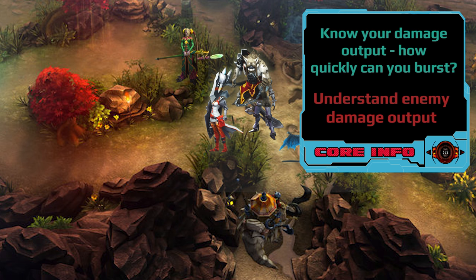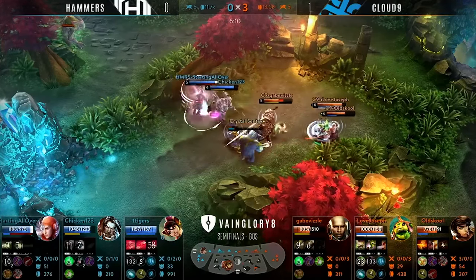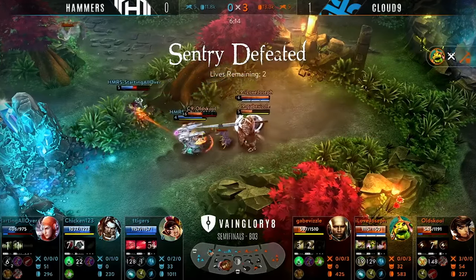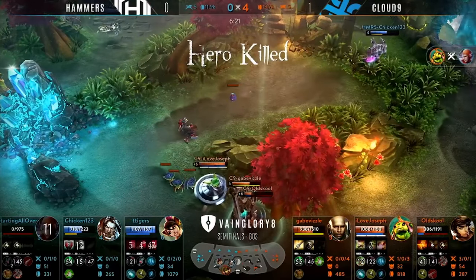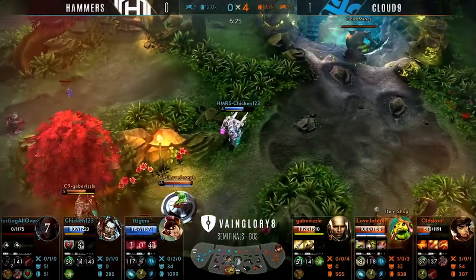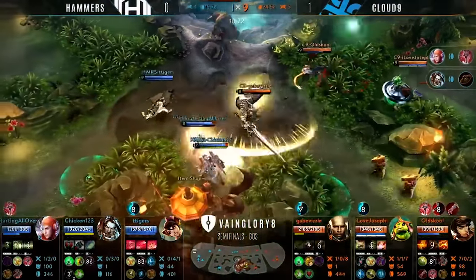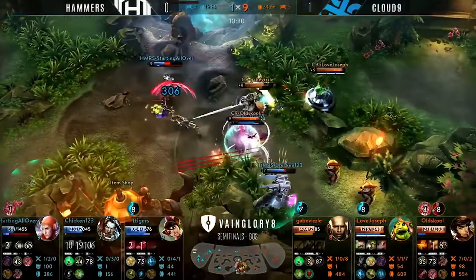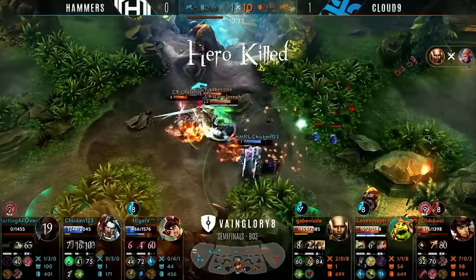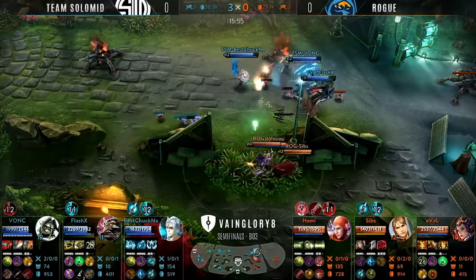Let's have a look at some professional play to illustrate these points. Take a look at the Lance, Gabe Vizel, who had an excellent series in the Vaingloria. In this situation, he locks down Starting All Over and makes it very easy for his carries to jump onto him, then protects his carry with a double Githian Wall. Oldschool actually makes it out alive because Gabe Vizel was able to combine both aggressive and defensive play in one maneuver. In the next clip, he goes aggressive but gets blocked by the Gauntlet, then immediately blocks a Koshka ultimate with a Githian Wall, knocking her out of the stun and allowing Oldschool to continue being aggressive — they end up getting a kill.